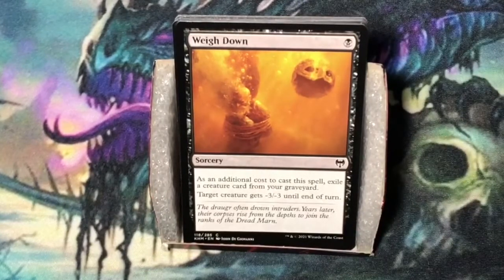Weight Down. Single black mana. Sorcery. As an additional cost to cast this spell, exile a creature card from your graveyard. Target creature gets minus three minus three until end of turn. I like this as good removal. You've got to get a creature in your graveyard, but black does have a little bit of self-mill.